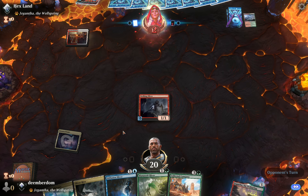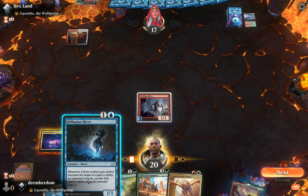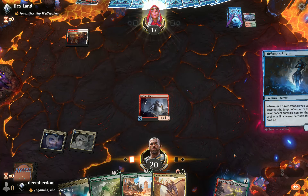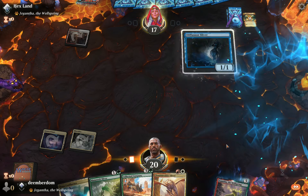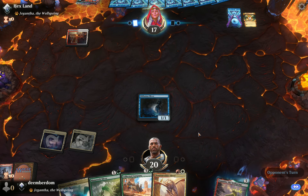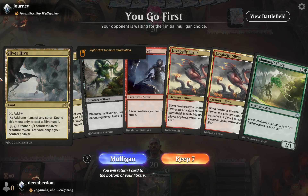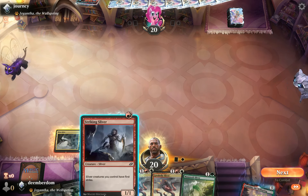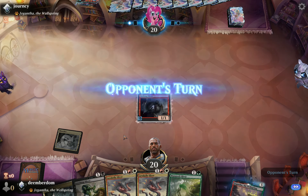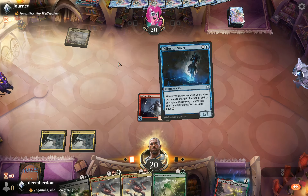The opponent shocks in a Sacred Foundry. We play Sliver Hive, then Diffusion Sliver — everything revolves around that card. They bolt the Sliver in response, but that shuts off their spot removal for some time. I'm not sure if they're running Swords, Bolt, or what — but the opponent decides to just pack it in. That's a Diffusion Sliver win. They must have had a handful of spot removal and realized we tied up their mana too much. Or maybe they missed a land drop — it's hard to say. We rip another Diffusion Sliver right off the top.